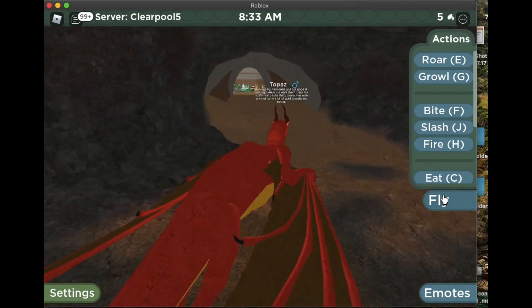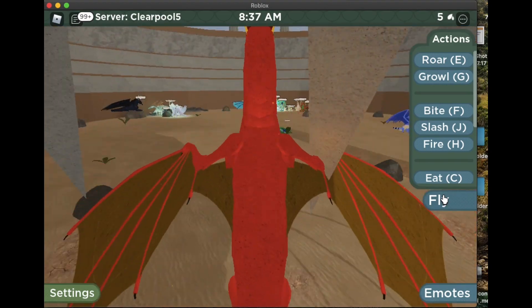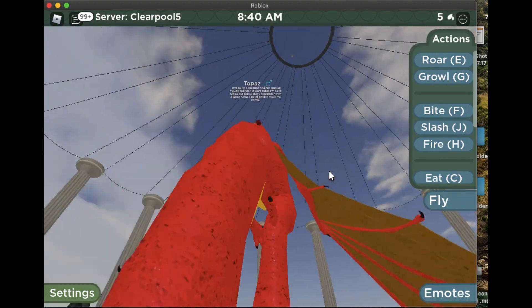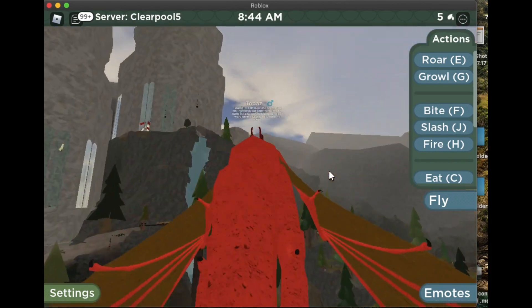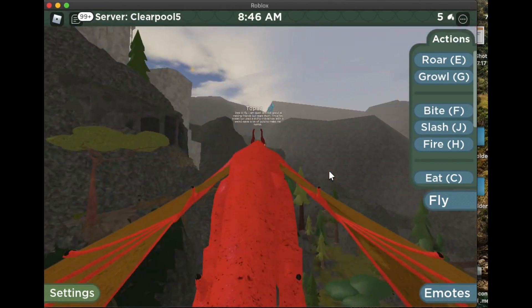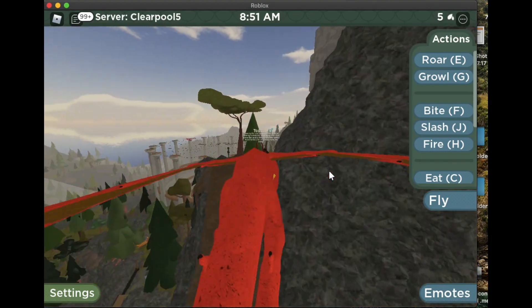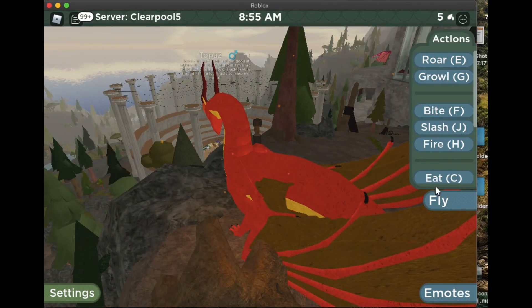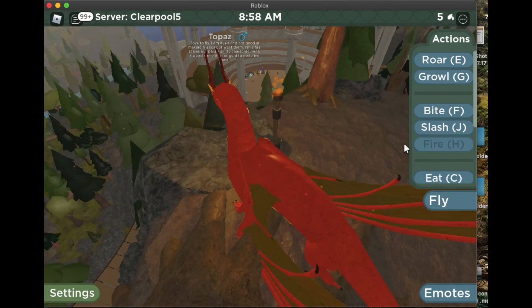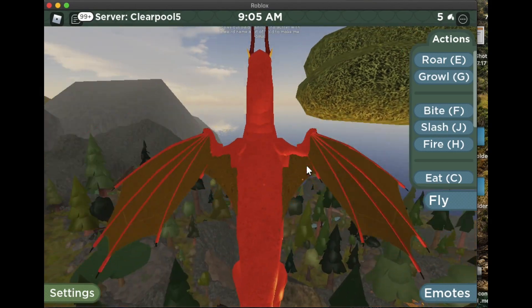Now we must go back to where we lit our first campfire — that's the general direction of the next armor piece. It's under the water past the waterfall, right by the waterfall rock. It might blend in, but you'll see it glowing with glittering sparkles — that's how you know it's the right one.